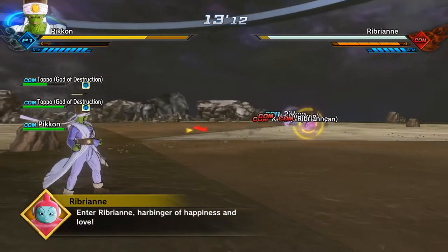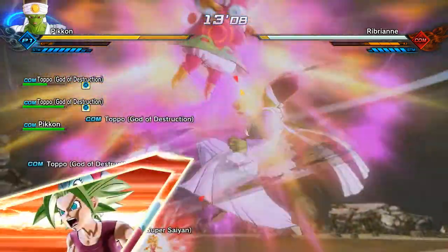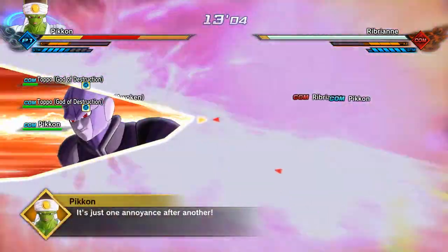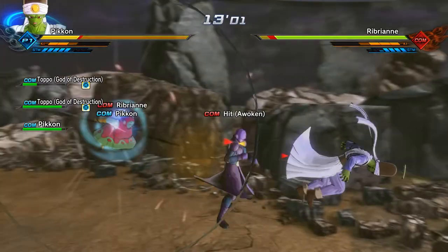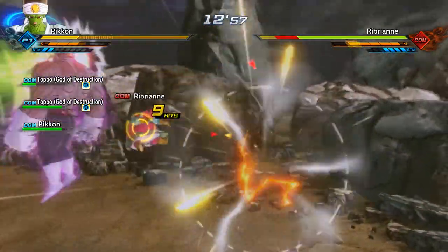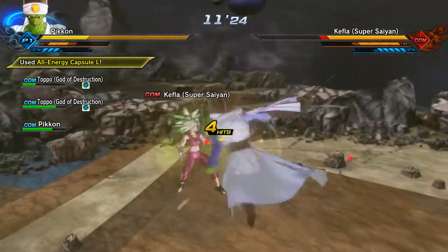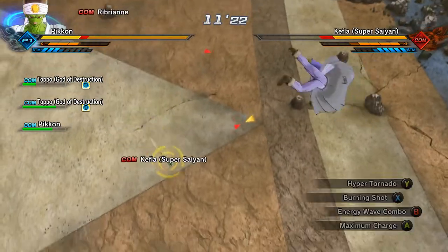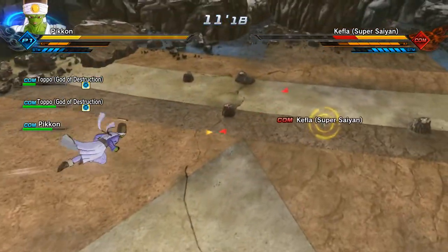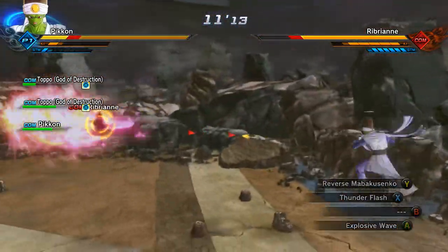After that you're going to be fighting Kefla, Ribrian, and Hit. Ribrian is annoying — he tries going into time skip mode. As you can see, knocking Ribrian back and taking off Kefla. I think she's easy. Look at Pycon — I'm glad they brought Pycon in, he's definitely one of the nicest characters they brought out.